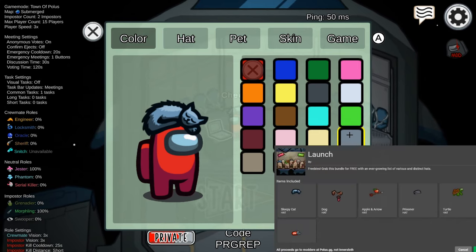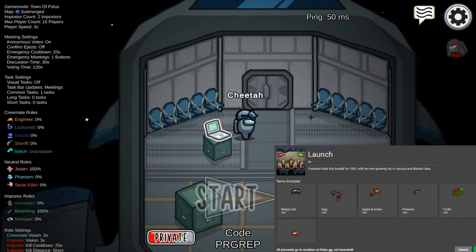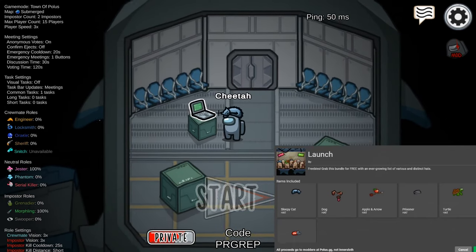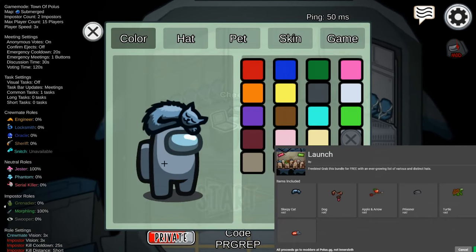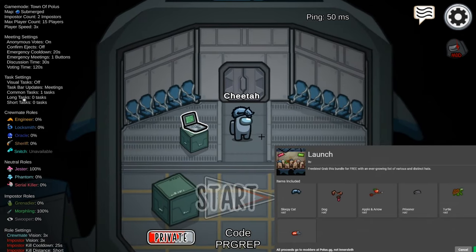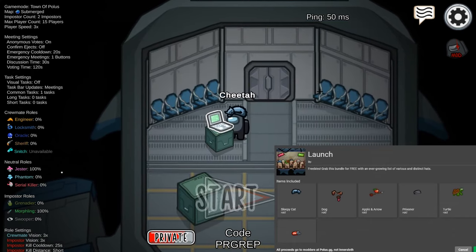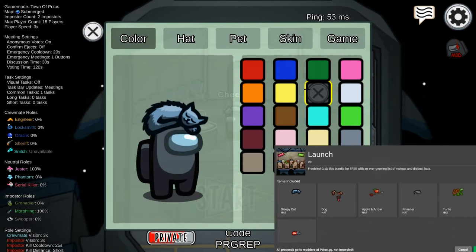First up we've got this cat laying on top of your head as a hat. This color kind of matches it — I like this color combination. The black looks pretty decent too.